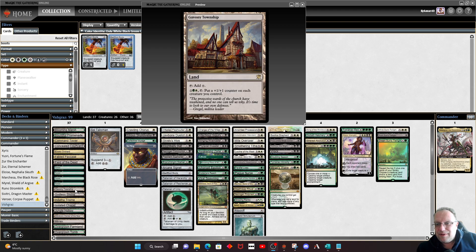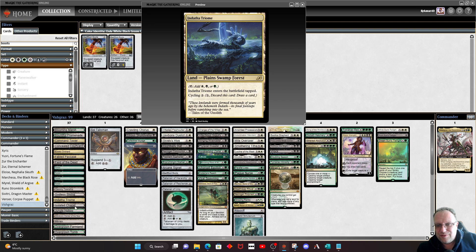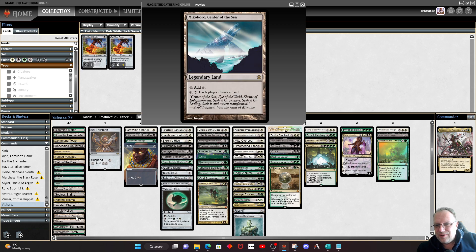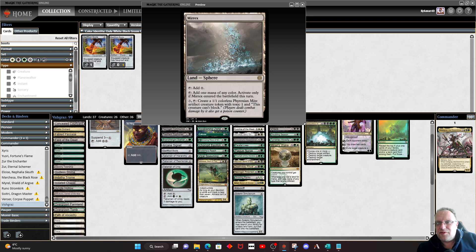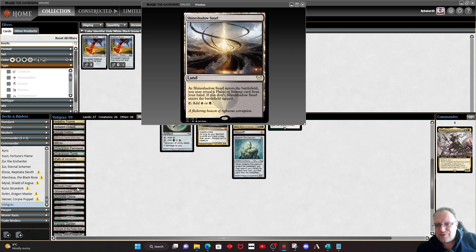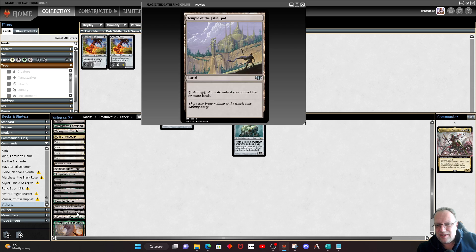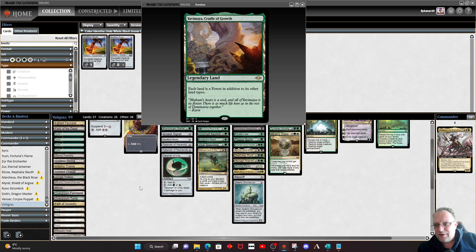We've got Gavony Township to pump everything up a little bit, Godless Shrine, the Triome from Zycoria — that's the one I'm looking for. Isolated Chapel, Jungle Hollow, Mirex is in as well just for some card draw. Mirex is kind of key in this deck — three mana, get to make a mite. We're playing both Urborg and Yavimaya to help smooth the mana a little bit further.